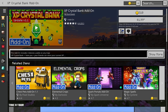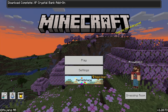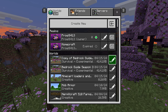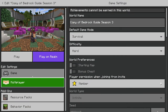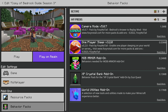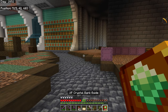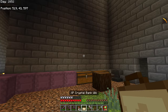Anyways, we're going to purchase this with our Minecoins, download it, and apply it to our world. Whether you're adding it to a new world or an existing one, go into the world settings or the create world screen. Click the settings button, go to behavior packs, go to my packs, and find the add-on. We have the XP Crystal Bank add-on right here — we're going to activate it.